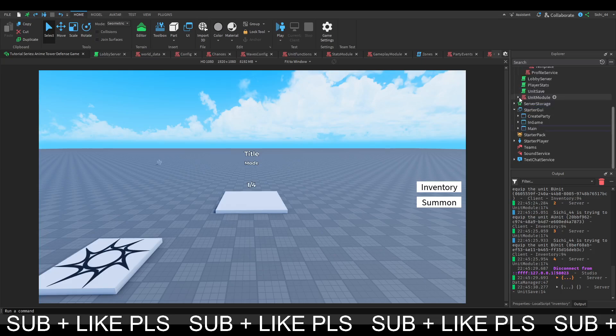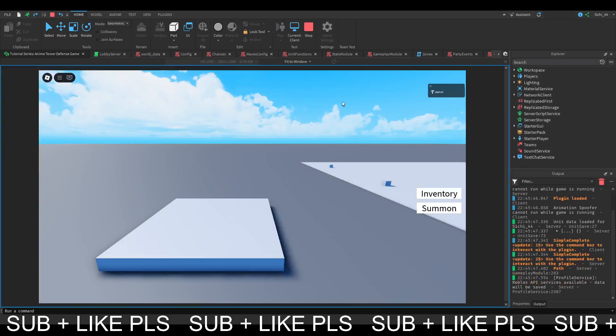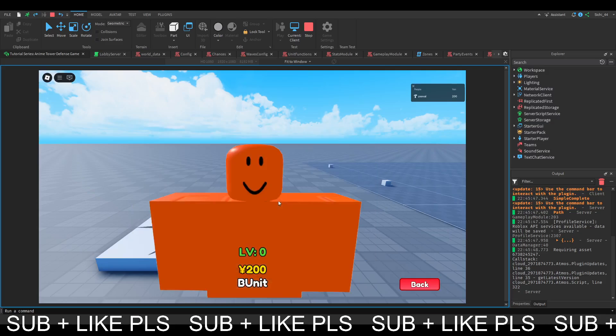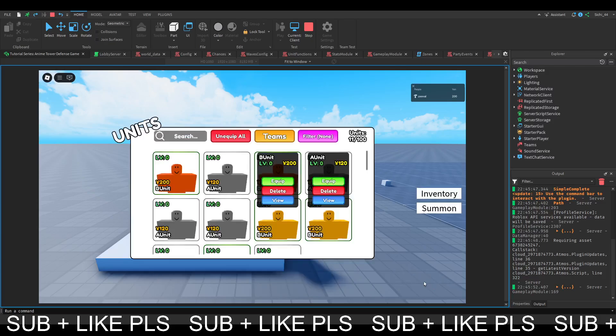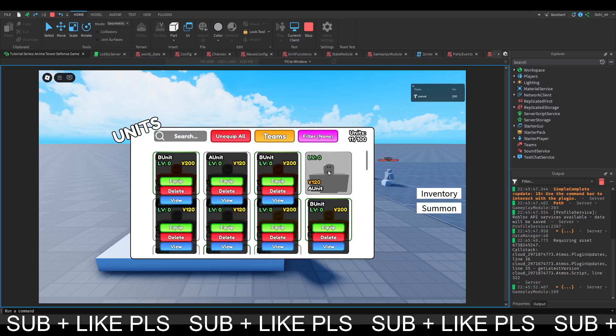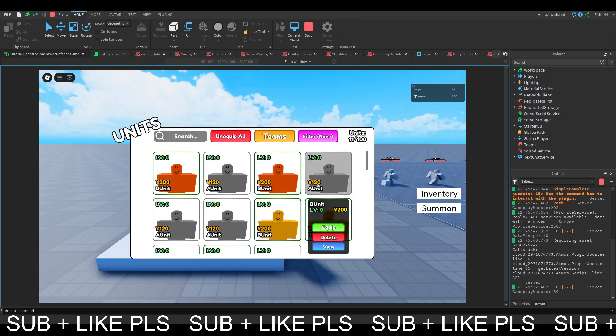So now we can finally make the UI, and then in the next episode we will implement this UI. Let's go to our main where we also have our inventory and our view. Have we started the view yet or do we want to implement it? Yeah, we have not implemented it yet. Also there's one problem - that shouldn't be happening.